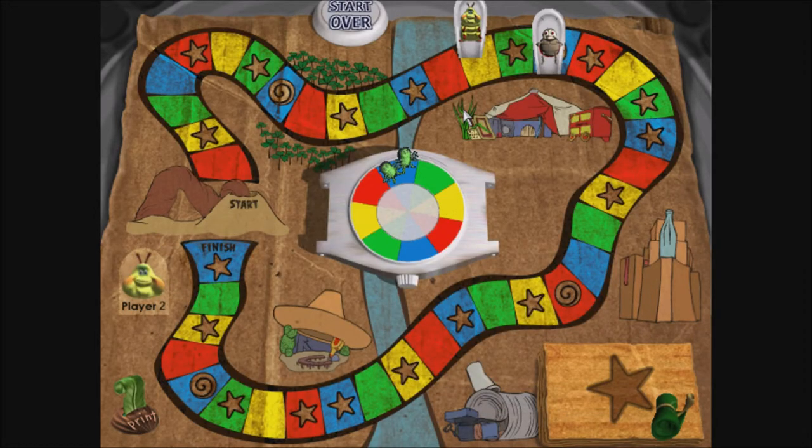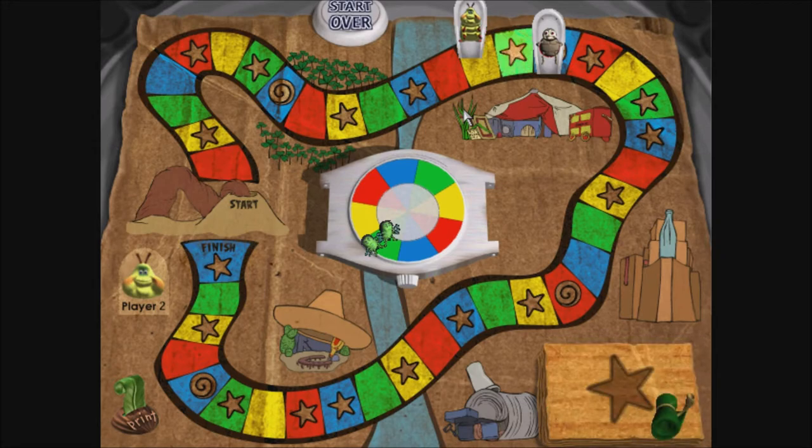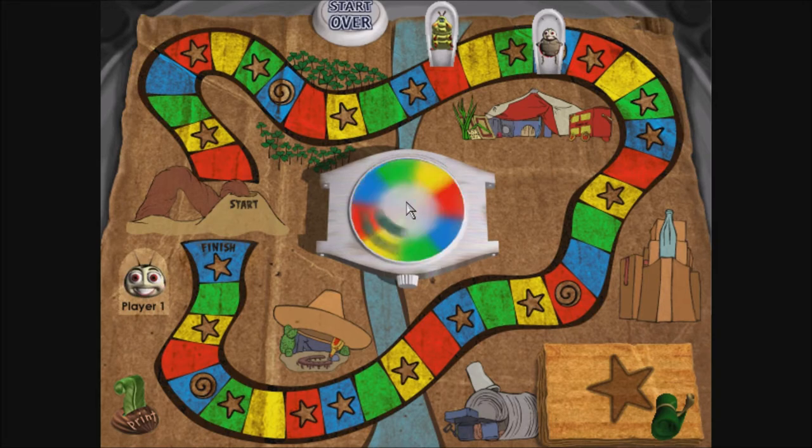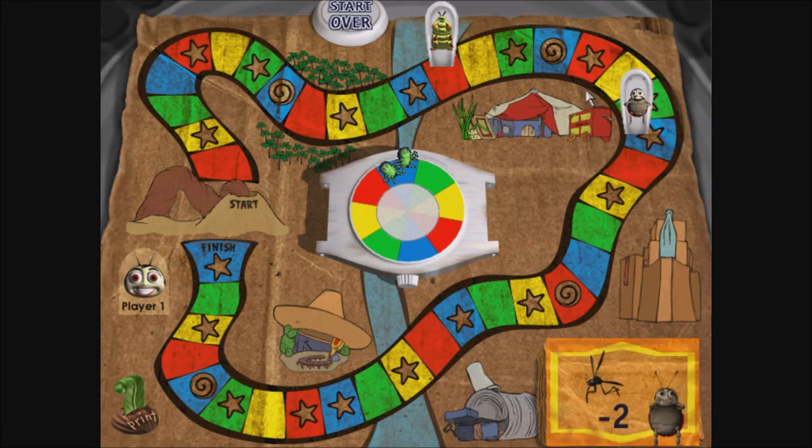Player 2! Green! Oops! You take a wrong turn on the way to the circus! Go back two spaces. Player 1! Blue! You get mugged in Bug City! Oh no! Go back two spaces to chase that dirty crook!